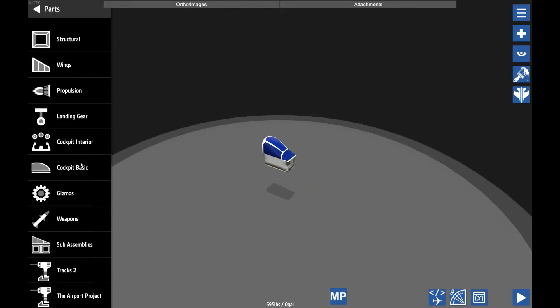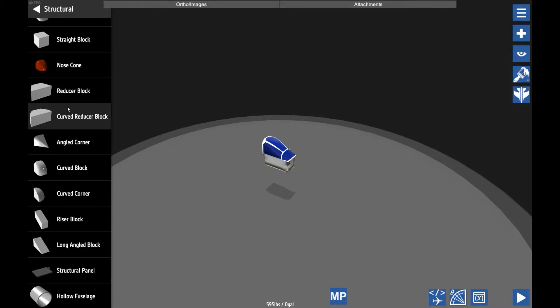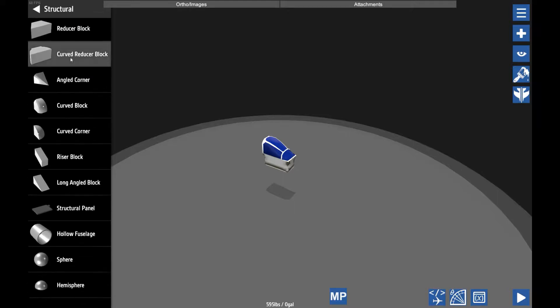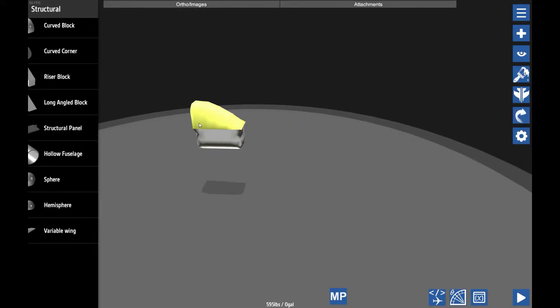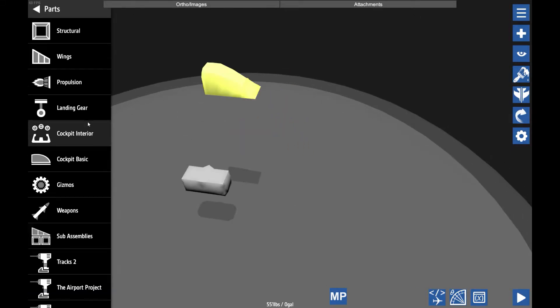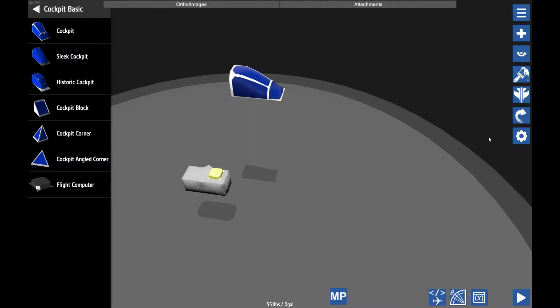There's a bunch of things you can do in Simple Planes, and I'm trying not to just jump into things — I just wanted to introduce you to it first. There are always different parts you can add to your airplane. This is the main cockpit — well, it's not my cockpit. Because of the new updates, it's more like just a block, not really a cockpit.